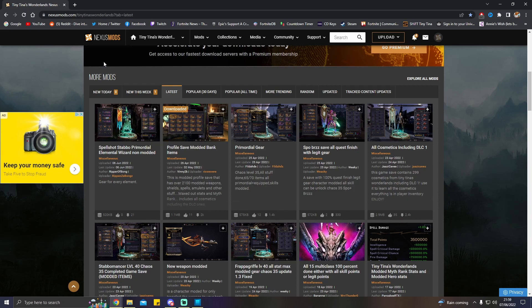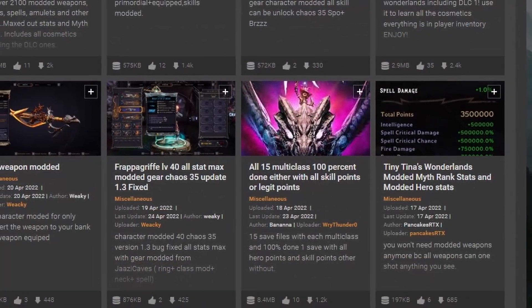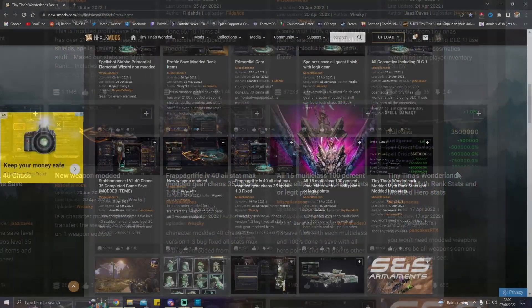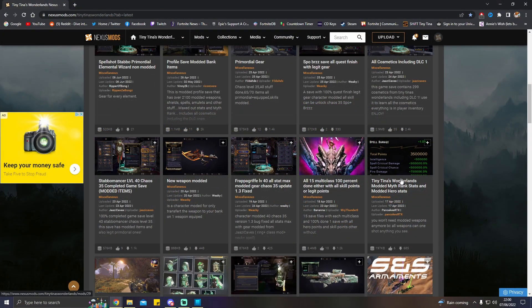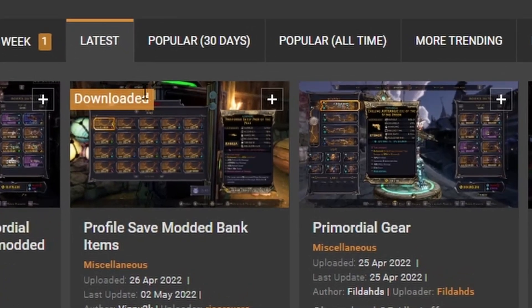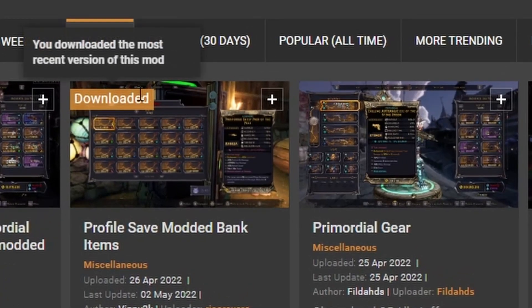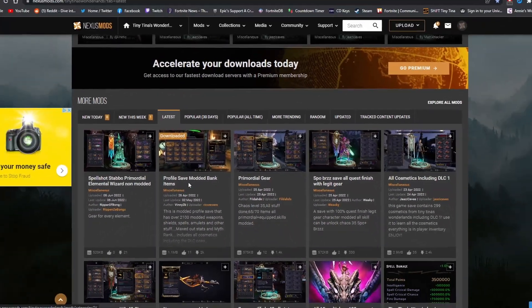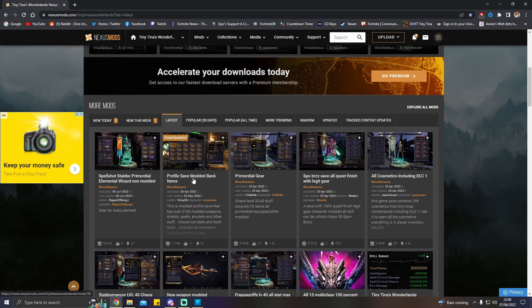I haven't had any spam or junk come from this but there is no guarantee. Once you've set up your account you are free to download whatever mods you like. There are even mods that will give you a complete finished game with a few clicks and put you at end game within seconds, but we're not going to do that — we're just going to get a couple of weapons. For this video we are going to go for this one here, which is a profile save modded bank items.